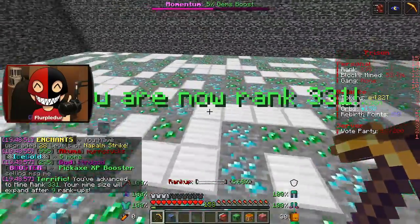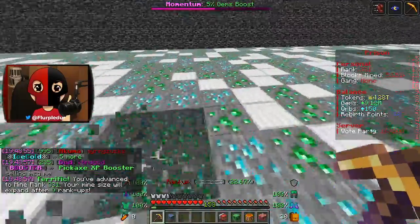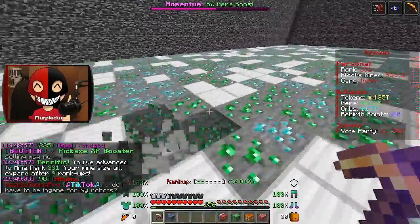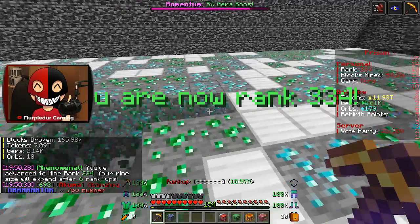I pretty much almost have a maxed out pickaxe, at least for my level. The next enchant is 175. I'm not sure about gem — gem is obviously a little different. I'm kind of struggling in that regard. Oh, I forgot about keys!